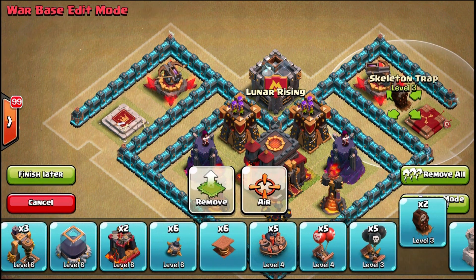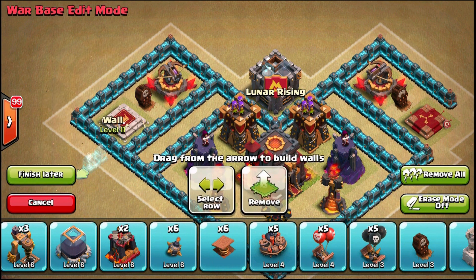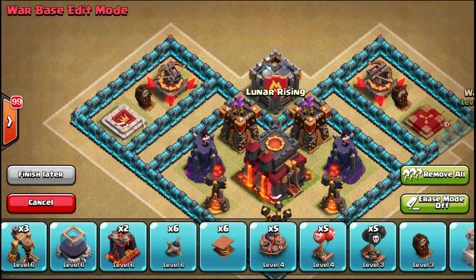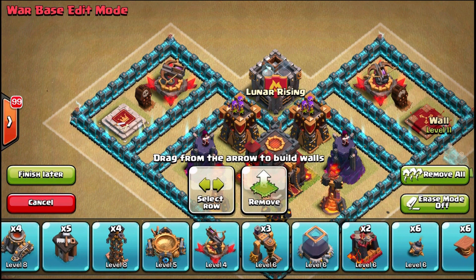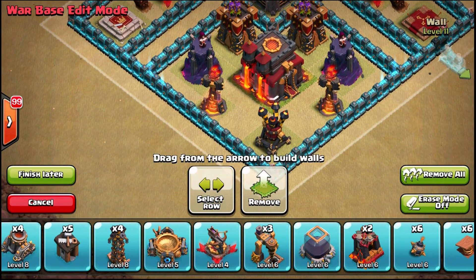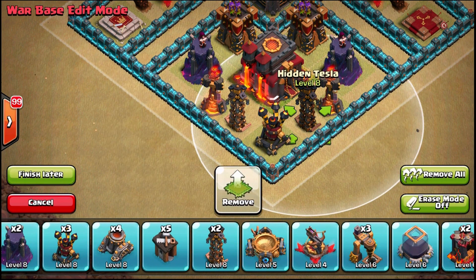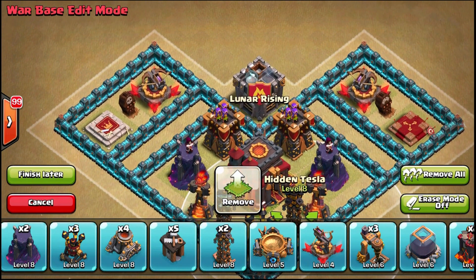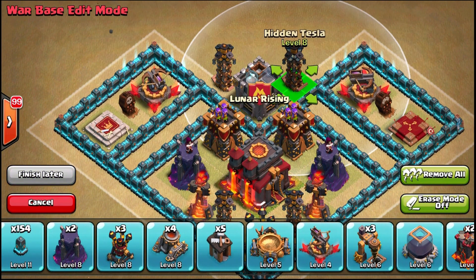I'm going to do what I call pathing — I'm going to try and lure their troops over to the side. I'll put skeleton traps there so if they come directly from the top, their troops get split going to the side toward the X-bow. Golems and Giants are already going to go for the X-bow anyway, and everything else will be drawn in by the heroes and skeleton traps. Teslas are very strong so they're going right in the core with a DPS of 99.